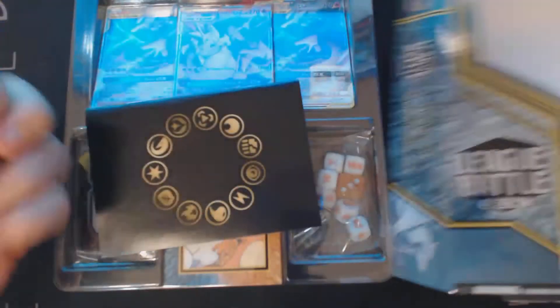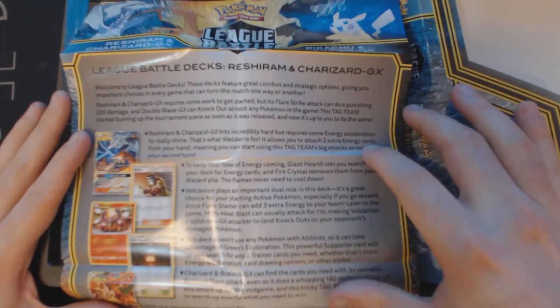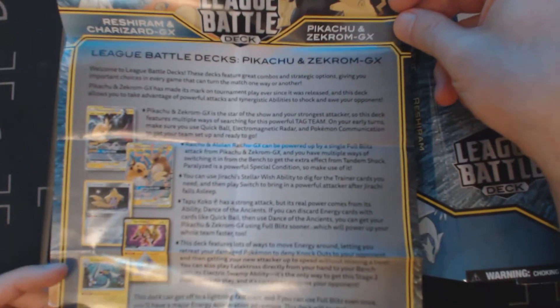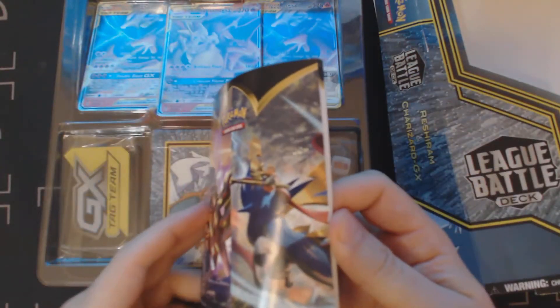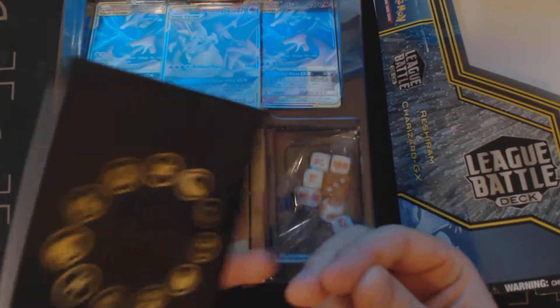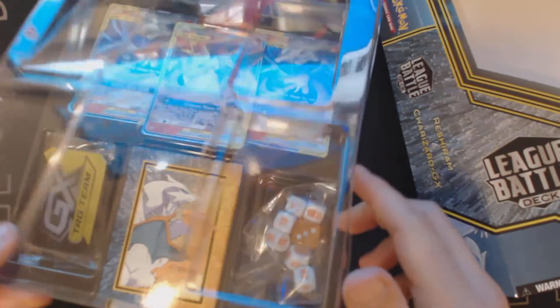I see a book, I see... promotional papers telling us exactly what's in here. This is telling us about the Reshirzard deck and a little bit about how to play it, and then on the back side is the Picarom deck. Both of them are actually really good — you can get a really good start to the game with this. Here is a rulebook, which they haven't put in products for a very long time.